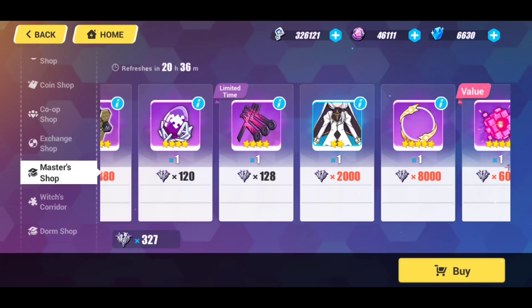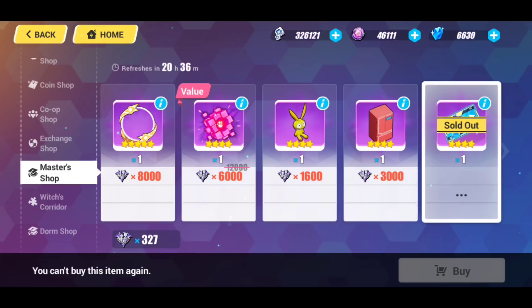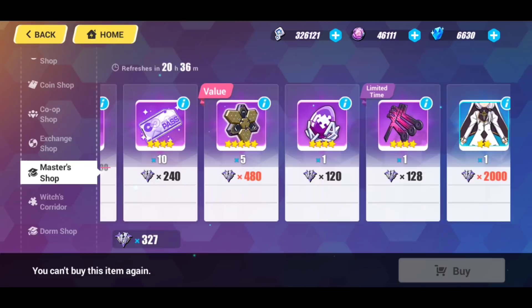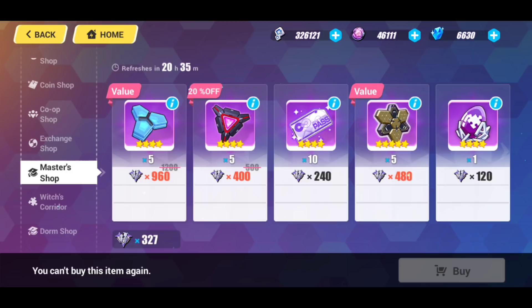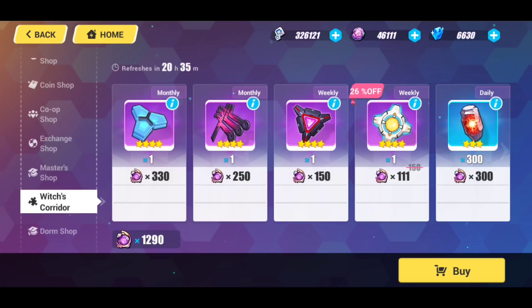Moving over to the Master Shop — nothing really to write home about. The Honkai Core is probably what you should be going for, or the booster ticket, which is just absolutely fantastic. I wish there were more ways to obtain that on a regular basis because it's a really, really good resource. The level-up material for pre-arming is good, and the AE Imaginon is really good as well. Those are the things you should be focusing on.